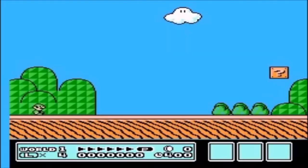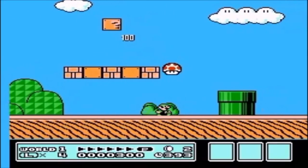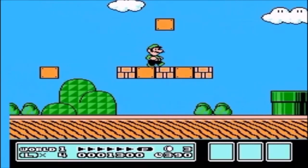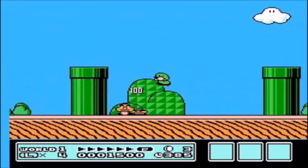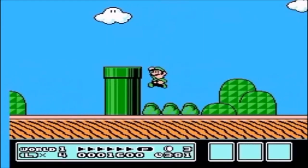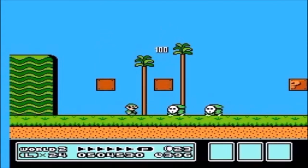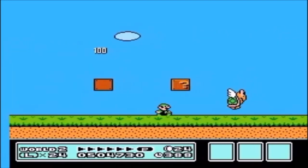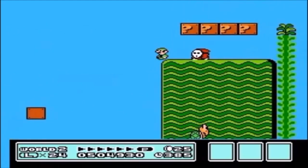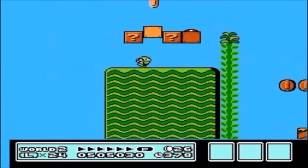Super Mario Bros. 3 Mix — by far the best Mario ROM hack I've ever played. It plays like Super Mario Bros. 3 with the same controls and power-up system, but each world has a different theme. World 1 is quite standard, World 2 uses things from Super Mario Bros. 2, and so on. There are even worlds that use Super Mario Sunshine and Mario Galaxy. There are also power-ups from other games, such as the Penguin Suit and the Carrot from Super Mario Land 2.